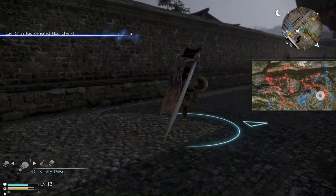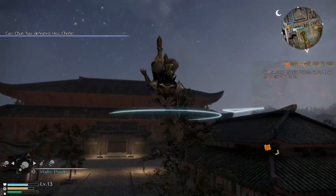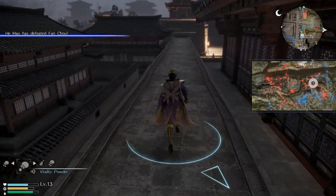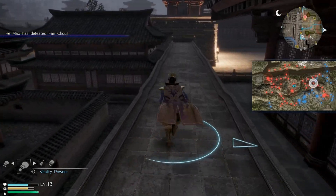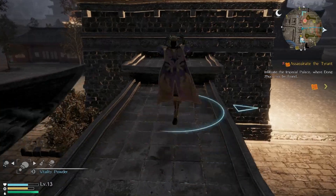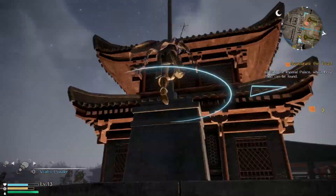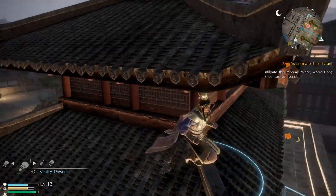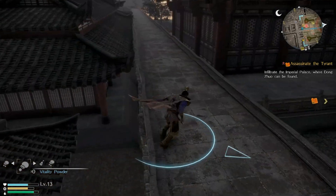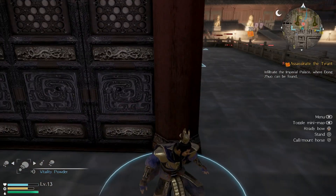I do want to get that chest that's over there, though. So we just got to go this way to get to it. It looks like it's in that tower over yonder. Grapple — oh, that's so cool. I just love that kind of stealth gameplay.